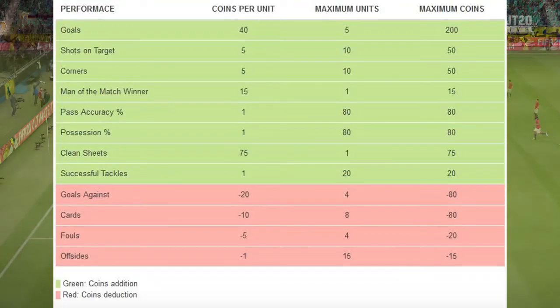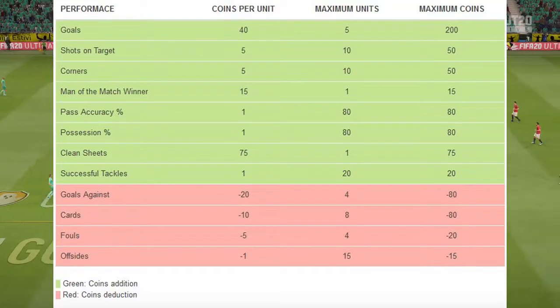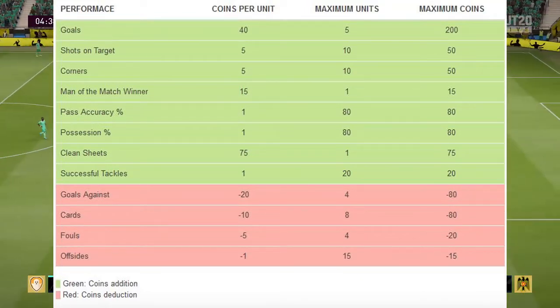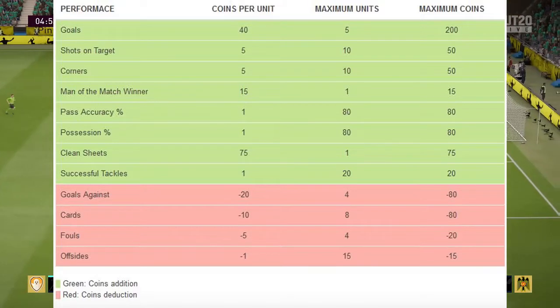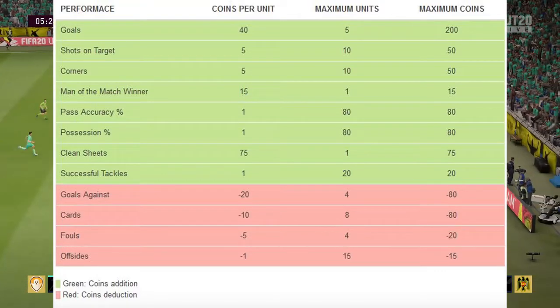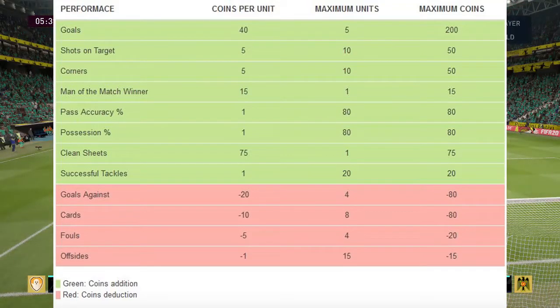As you can see on your screen, you get match coins for different performances — goals, possession, and so on. You can get maximum coins for each category. The maximum match coins is 570, and that's without any deductions like goals against or cards.